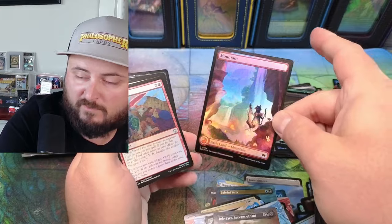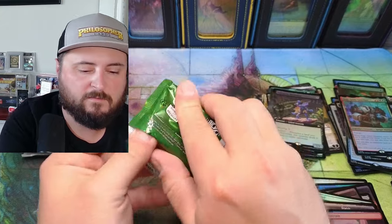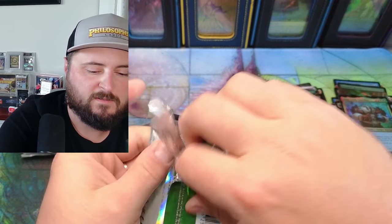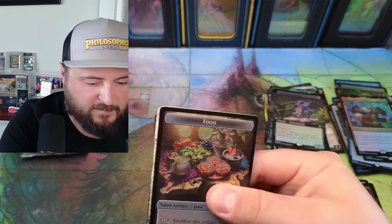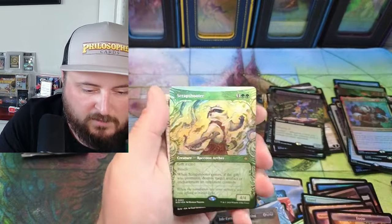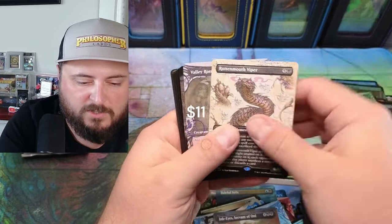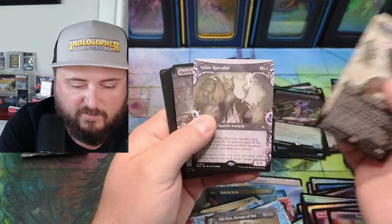Beautiful Mountain. Valley Rift. Can we get a raised foil? Scrap Shooter — yep. That's our raccoon archer viper — we remember we pulled him in foil.